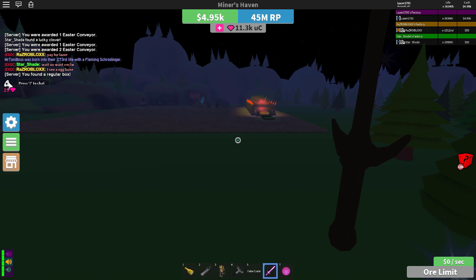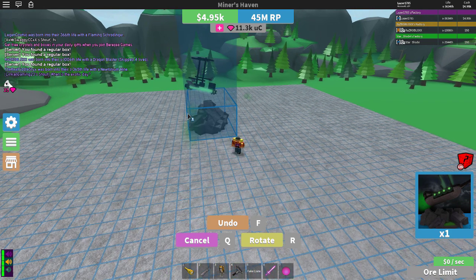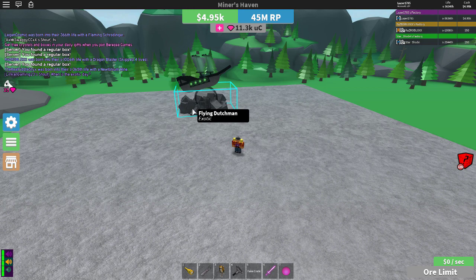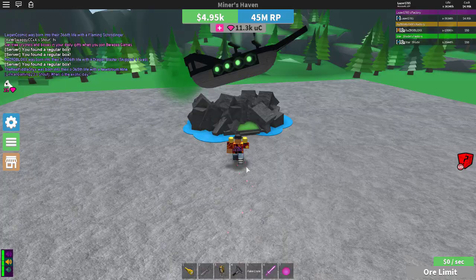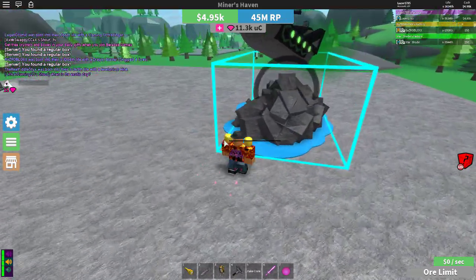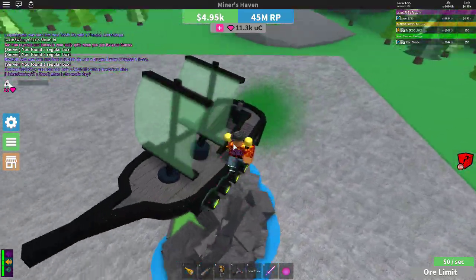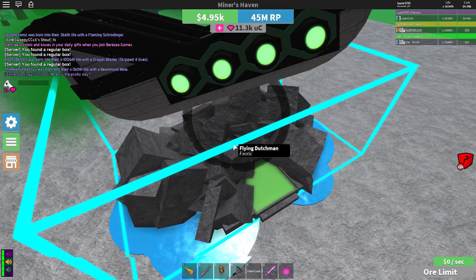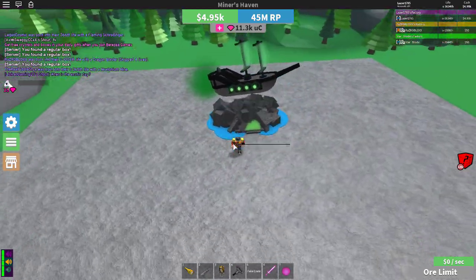The fourth way how to get boxes is by using the Flying Dutchman. I know it is an exotic and not everybody has it, but every 30 minutes you will get one box. I don't really recommend using it this way because it's pretty terrible — every 30 minutes you get either a Lucky Clover or a regular box. If you sleep for around 8 hours, that's only 16 boxes in one night. That's just terrible. If you farm crates it will go way faster.